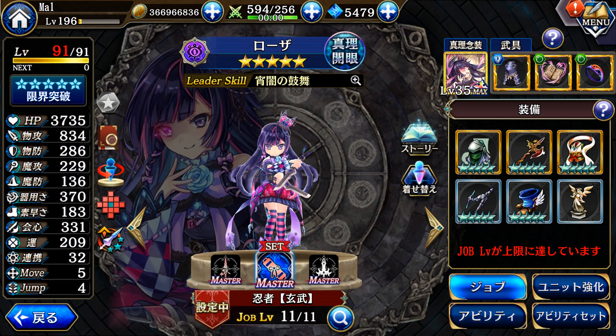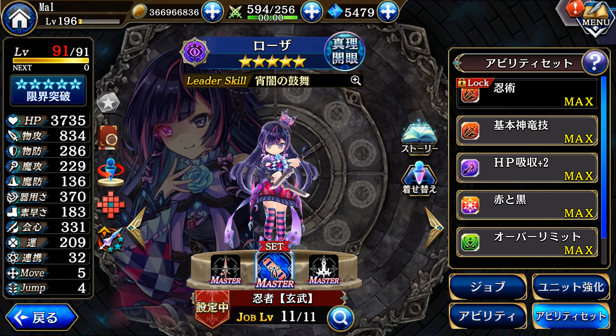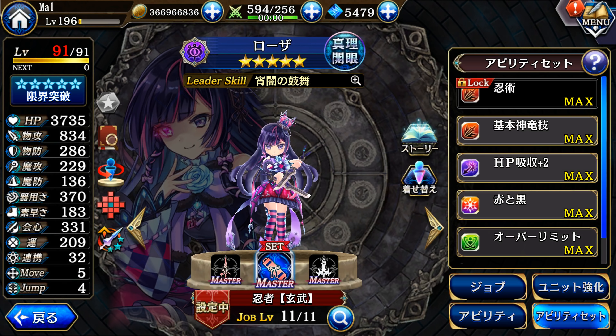Even though she got the Dragon Cavalier job enchantment, I run her as a ninja. The main reason is she has 183 speed as a ninja, as opposed to much less as a Dragon Cavalier at 148. She also gets 5 move as a ninja, which is going to be of great help later. She runs her ninja main, her Dragon Cavalier sub, the HP drain on her reactive, and Sky High — the upgraded version from the Kaigen — and Overlimit from her first job.